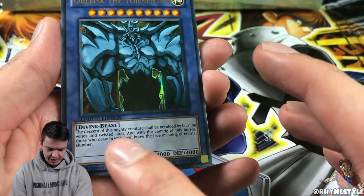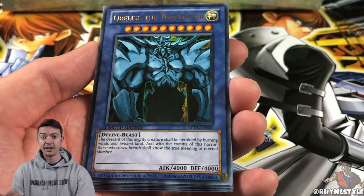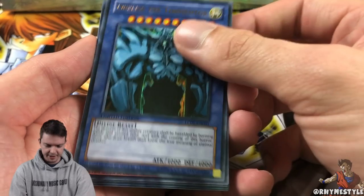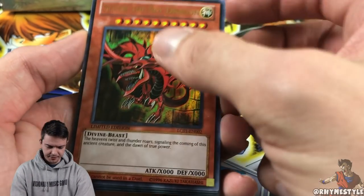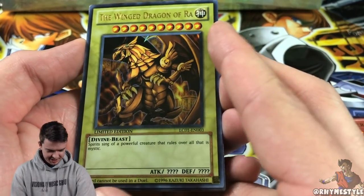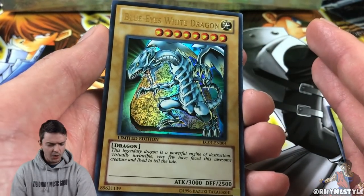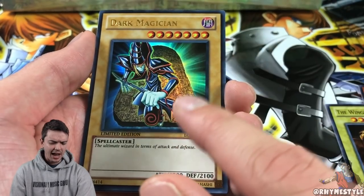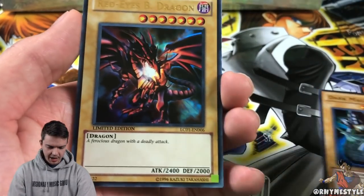You got the Obelisk, which is an Ultra Rare — like I said, it's not the playable version. It says 'cannot be used in a duel' and doesn't even list an effect. I think the first ones like this came out with the Worldwide Edition Game Boy game back in 2003. There's Slifer — let me know in the comments which God card is your favorite. And then we have Ra, the 'omega chicken.' Then we have the Blue Eyes White Dragon — I actually never owned this art version. We got the Dark Magician and Red Eyes Black Dragon, both limited edition. Those are guaranteed in every box.